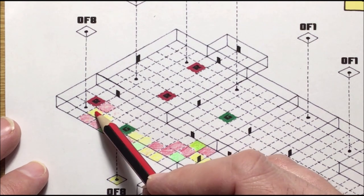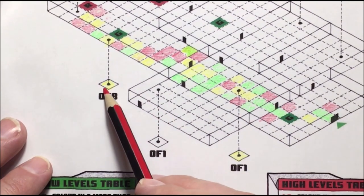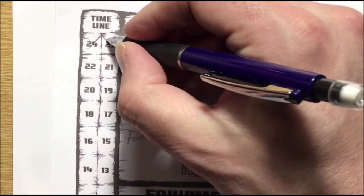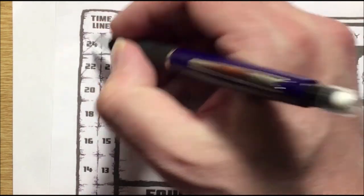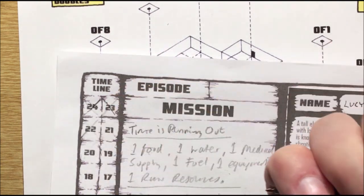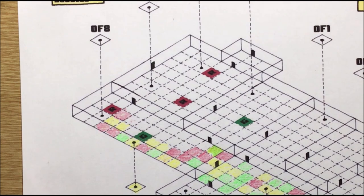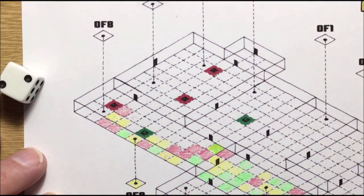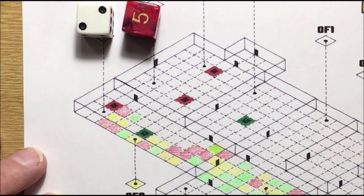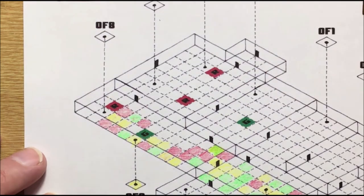Just while I remember - we've searched two areas so far. When you search an area you need to cross off your timeline. It took one hour to get to the city, and you mark off an hour for every search you do. You have 24 hours to do this mission. Scanning two here - we're lucky, we get a green and a red. This allows me to jump to the green, to the yellow, and then scan these two here.